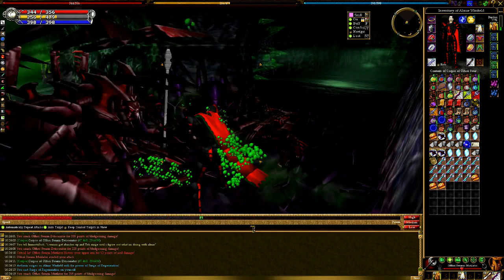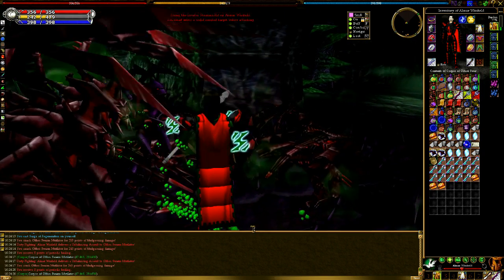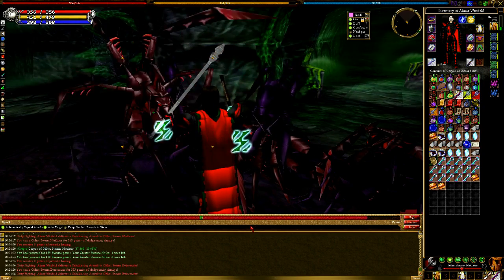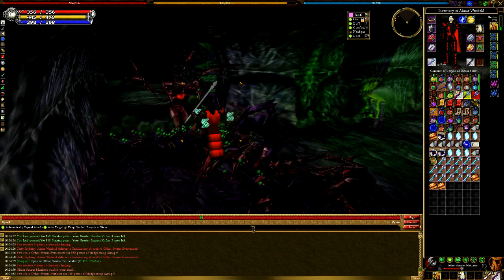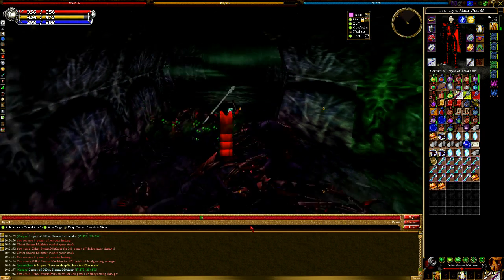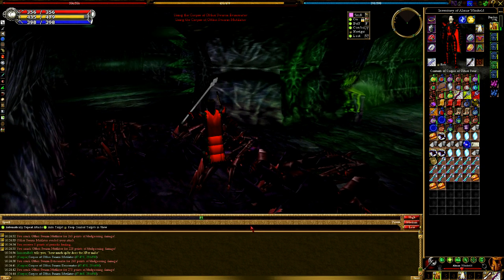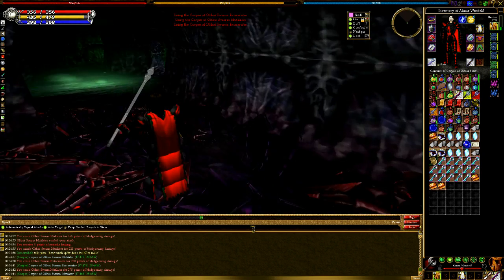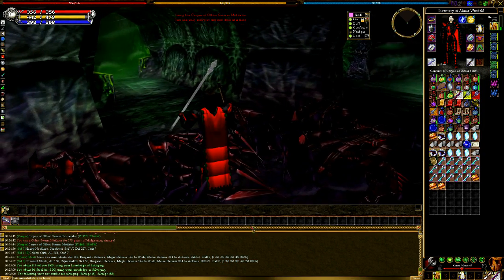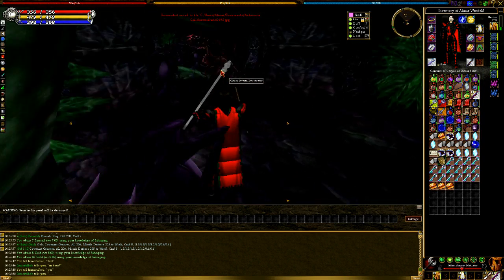If you're a one-hander using finesse, heavy, or light weapons, consider using a shield. Make sure you're well stocked on healing kits and stamina replenishment as melee, and as a mage, stock up on tapers. If it's your first time and you're around level 100 to 110, that's a pretty low level for hunting here, so have an escape route planned — a primary and secondary portal recall — something to get you out quickly, because things can go badly very fast.